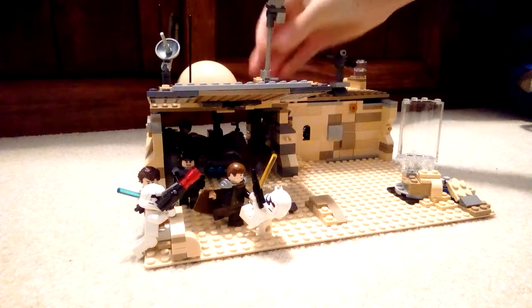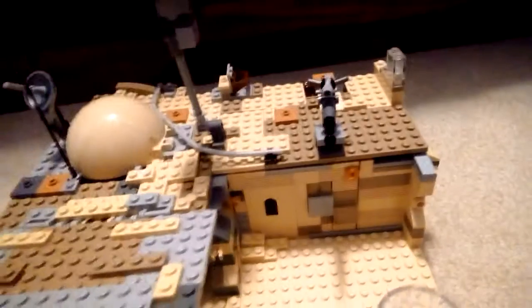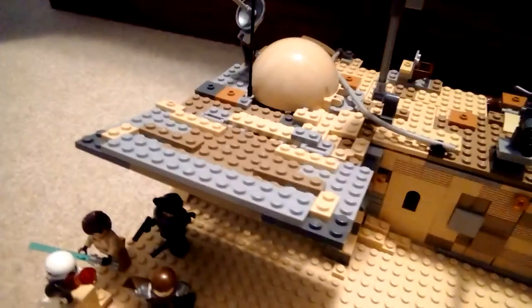Let's check out the roof really quick. We have a little guy on his turret thing. We've got a satellite turret here, some piping, and a nice little dome turret here. We'll get into the inside later in part two — just keeping this one short for now.